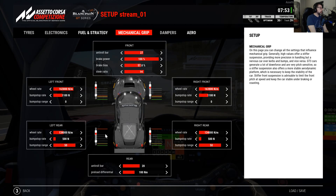In ACC the bump stops are rising rate — it's hyperbolic. We can even change it from car to car with different gammas for the curve. What you see in the rate is the force, because since it's hyperbolic and the stiffness rises, we can't give you the exact rate as it changes as you compress the bump stop. We give you the force at 10 millimeters — so 1,100 newtons here at 10 millimeters of bump compression. This is the reference point for this setup.